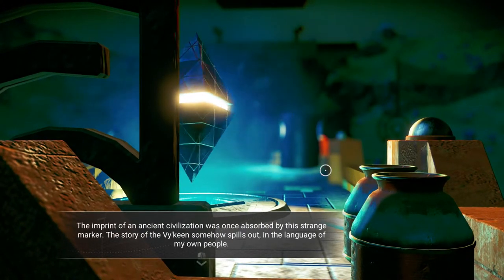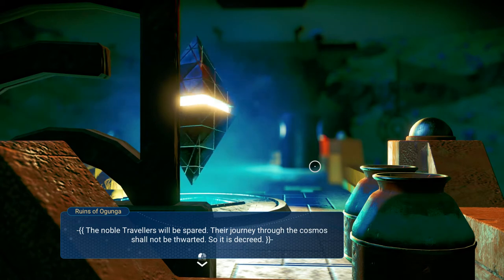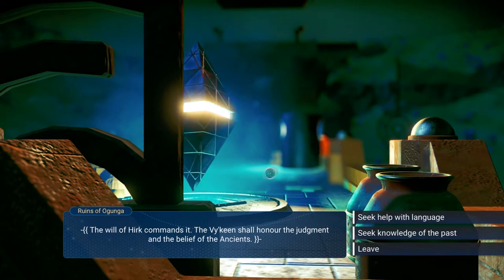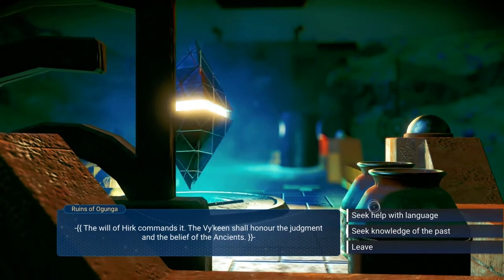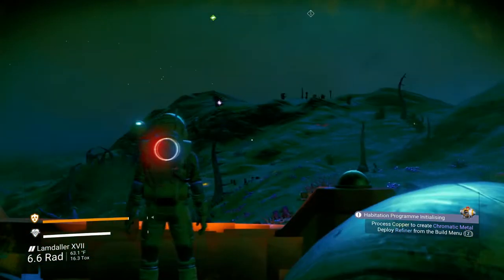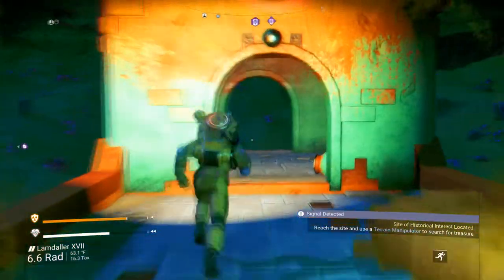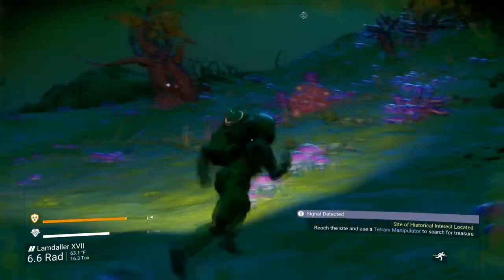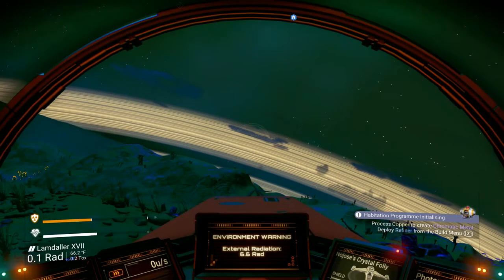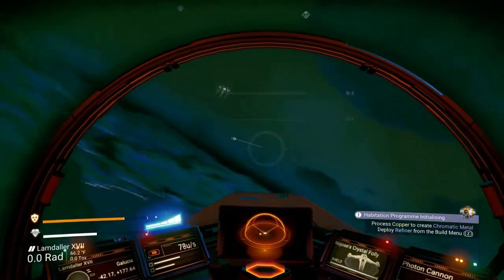Learning just two basic starting words. 'Imprint of the ancient civilization was once absorbed by this strange marker. The noble travelers will be spared — their journey through the cosmos shall not be thwarted. So it is decreed, the will of Herc commands it, the Vy'keen shall honor the judgment on behalf of the ancients.' So we want knowledge of the past — it's going to give us a historical data marker. Usually it's not on this planet, so we're going to go there immediately because these are really important first steps for us to grow.